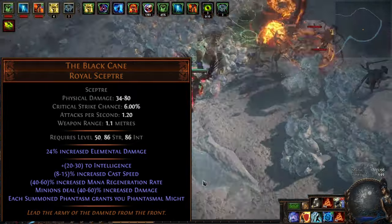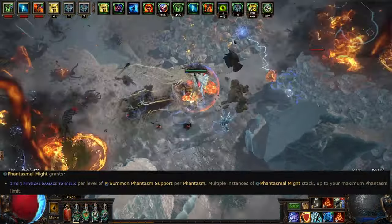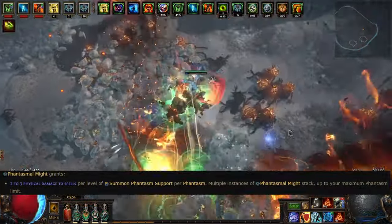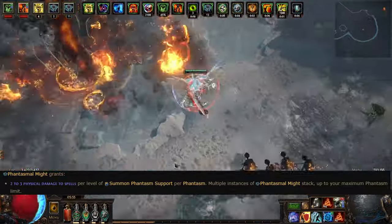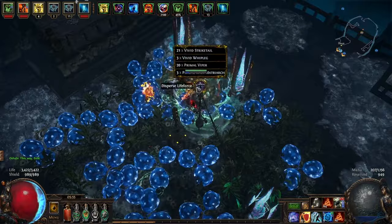The biggest question with this is: what is Phantasmal Might? Phantasmal Might is a buff that grants flat physical damage to spells per level of phantasm, per phantasm. This scales multiplicatively, because the amount of phantasms you can have increases with phantasm level.